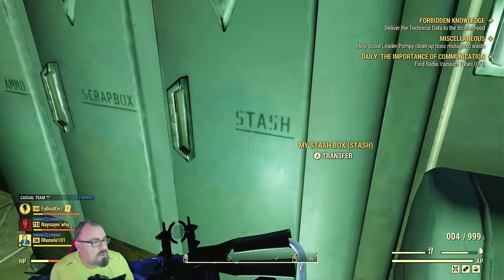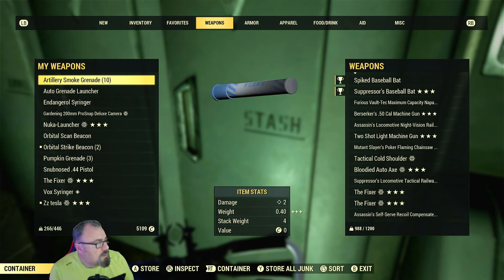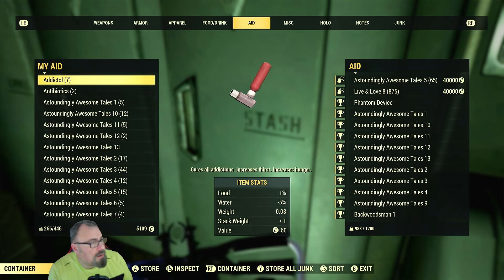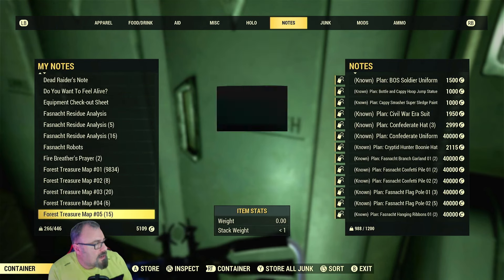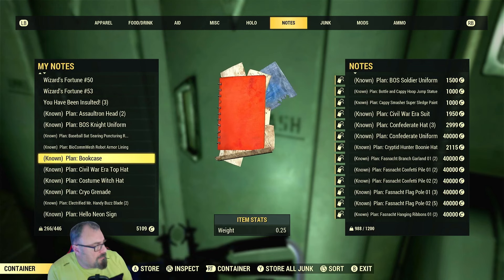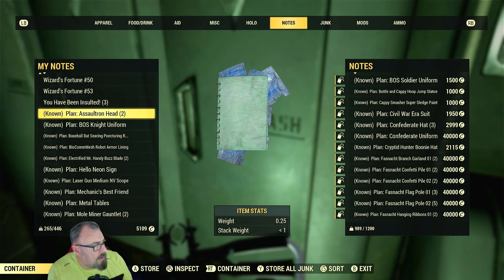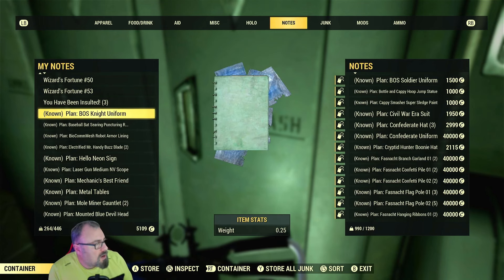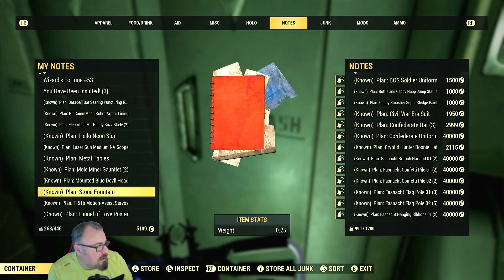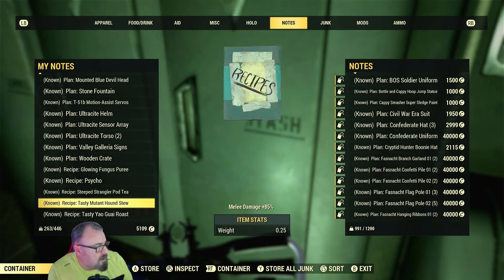Make sure you've got your scrap box and ammo storage box. The first thing you're going to do is go to your stash box and make sure all the items you don't want to scrap are in the box. I'm going to go to notes and make sure I've got nothing - I'm going to take all this rare stuff and put it in my stash box.